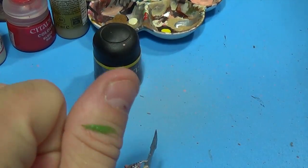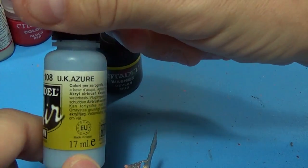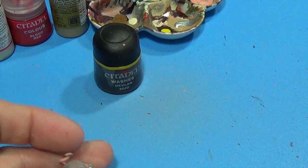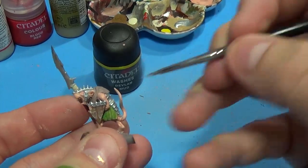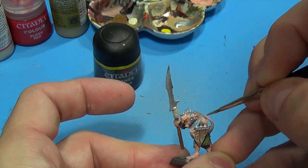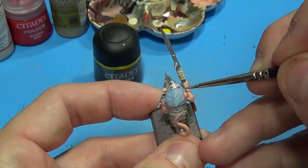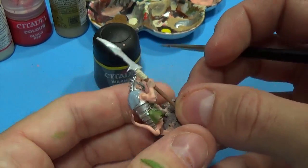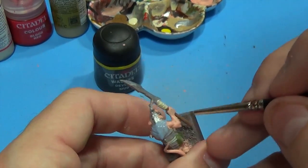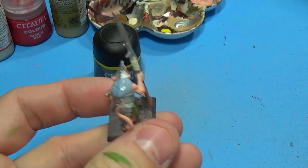Where's my blue? Right in front of me — Vallejo Model Air. I'm going to use just enough to paint the cloak on this one. There we go.